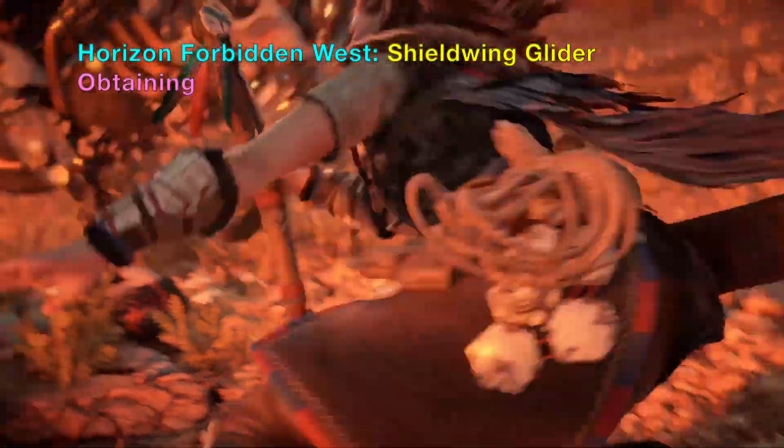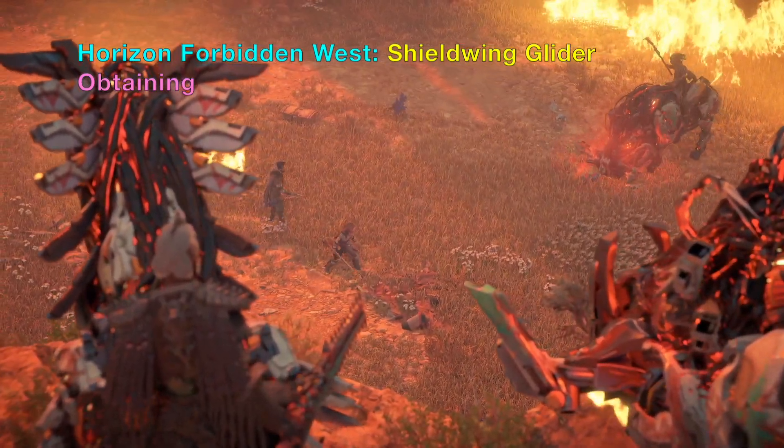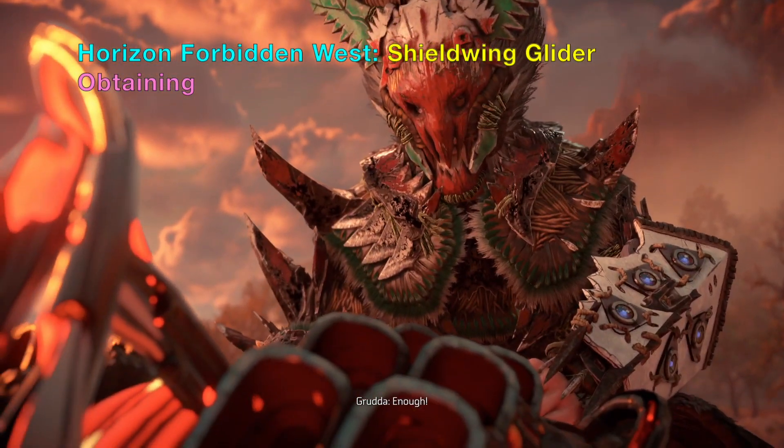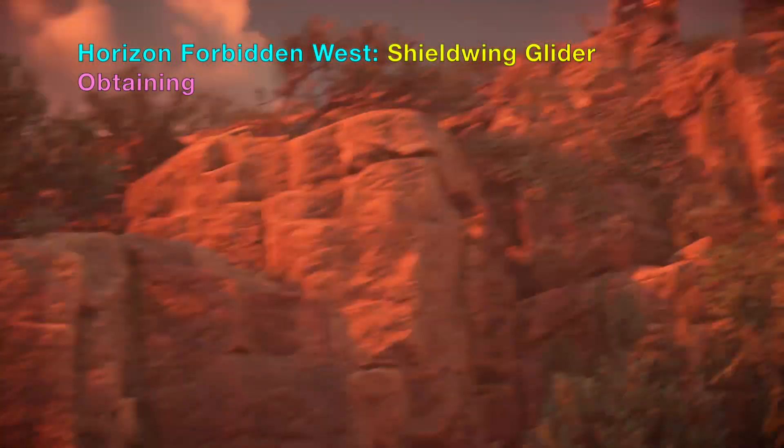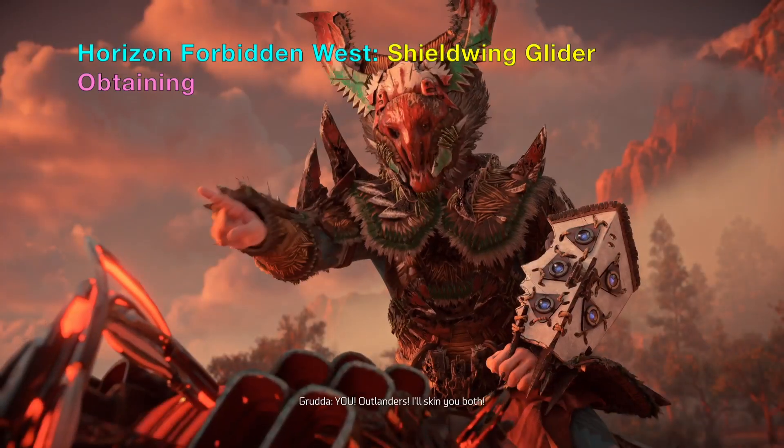Now for Horizon Forbidden West — the glider is called the Shieldwing glider. You get this glider from defeating a boss fight that's part of the main quest. The boss is called Gruda.